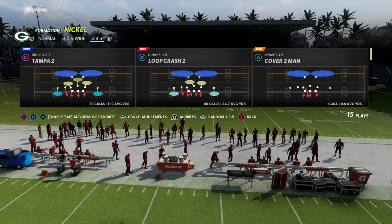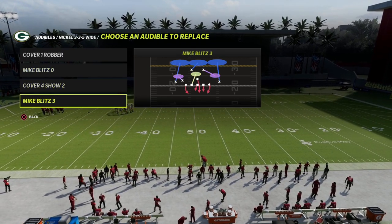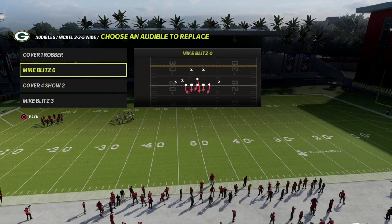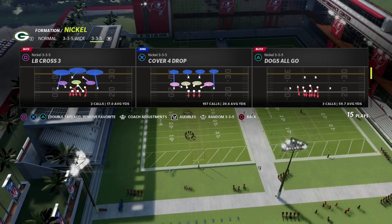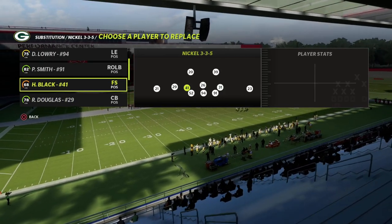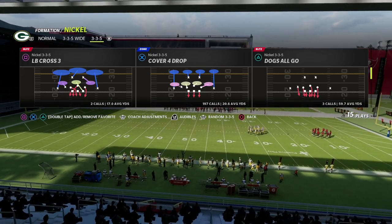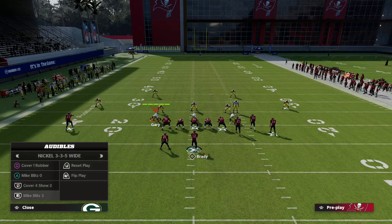Let's talk about this 335 Wide. I'm in the 46 playbook, and the blitz is best run out of Mike Blitz Three or Mike Blitz Zero. You can run this from any play — you just need to blitz your linebackers. The reason we want to come out of Nickel 335 Normal is because I'm able to put safeties at the linebacker position, able to cross-man and do different things. We're going to audible down to whichever play we want to run.